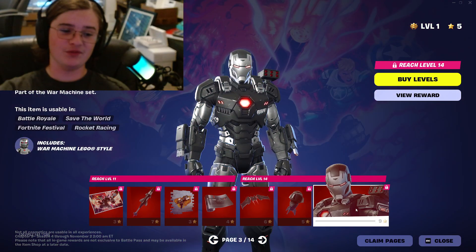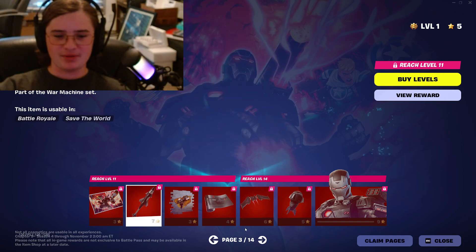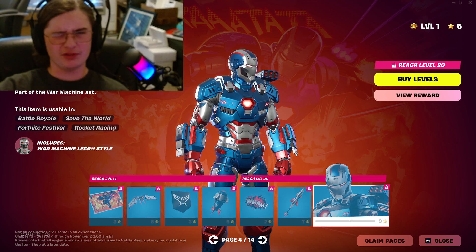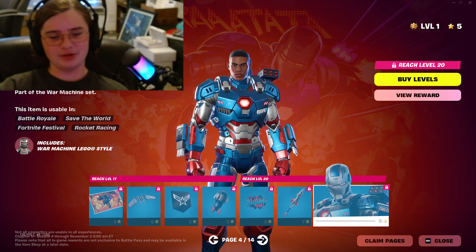War Machine has to be my favorite skin this season. There's Back Bling, a glider, and a Pickaxe all on one page. It's a good early skin in the Battle Pass and they even have his Patriot form from Iron Man 2 or 3 — correct me if I'm wrong on that.